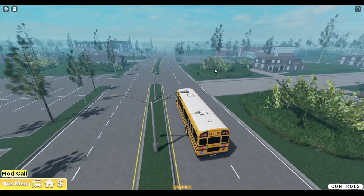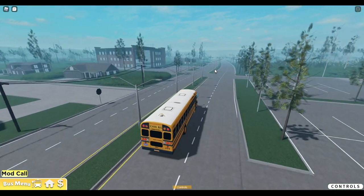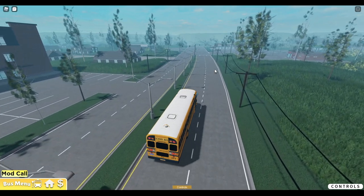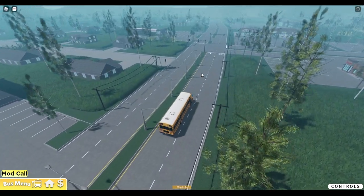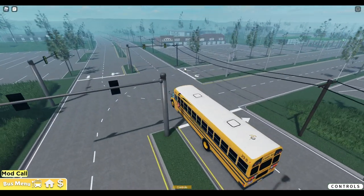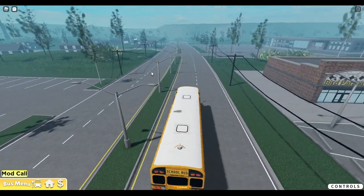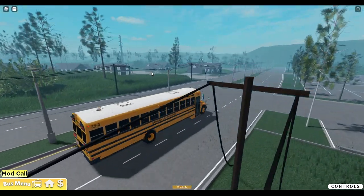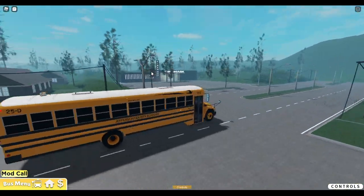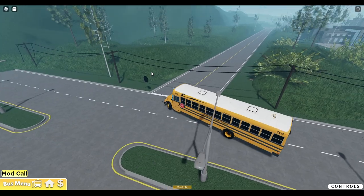To our left we have the library, which looks amazing. To our right I believe we have the elementary school. I like the way these houses and streets are set up — there's a barrier of grass here which looks great. We've got a zoo on our left, and some stores and Chick-fil-A's on our right. Let me give you guys a little map tour before we start the route. This Bluebird Vision looks amazing with the California spec — I believe with the yellow wheels.